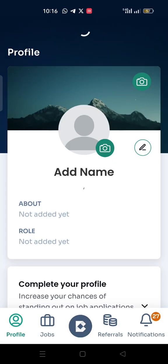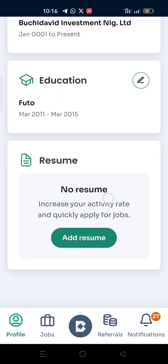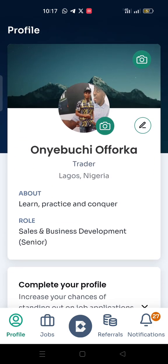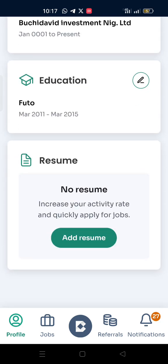You can also check this from your profile. This is my profile — you can see my profile is 70% complete, not 100%. I have done every necessary thing but have not uploaded my resume. That is the only thing remaining. It says no resume, increase your activity rate and quickly apply for jobs — that will change once I upload the resume. So that is all for the tasks given to us by the Bondex team.